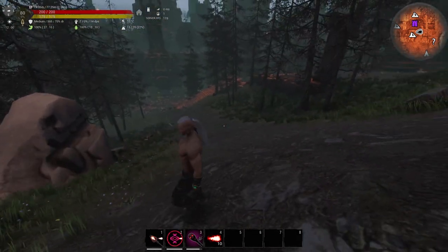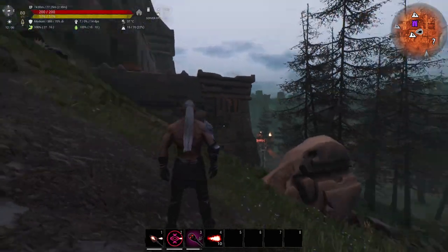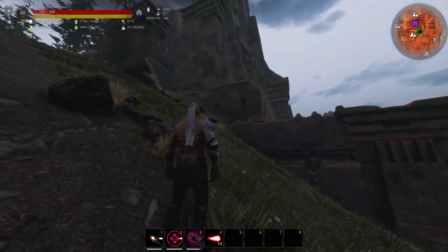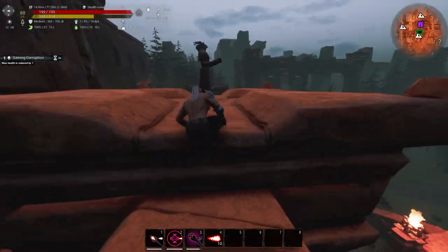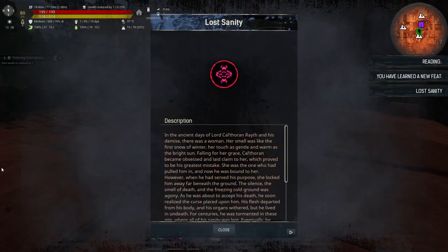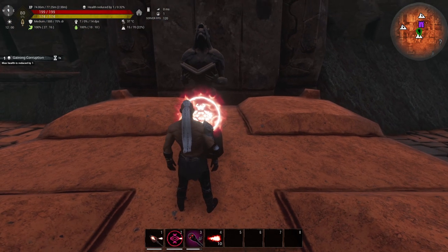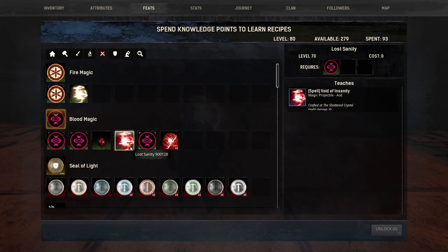You can find another secret spell on top of the Citadel of the Triumvirate in the Unnamed City — the easiest access is from this side. Once you interact with it, you'll learn Lost Sanity. Check your feats to confirm you've acquired the Lost Sanity spell.